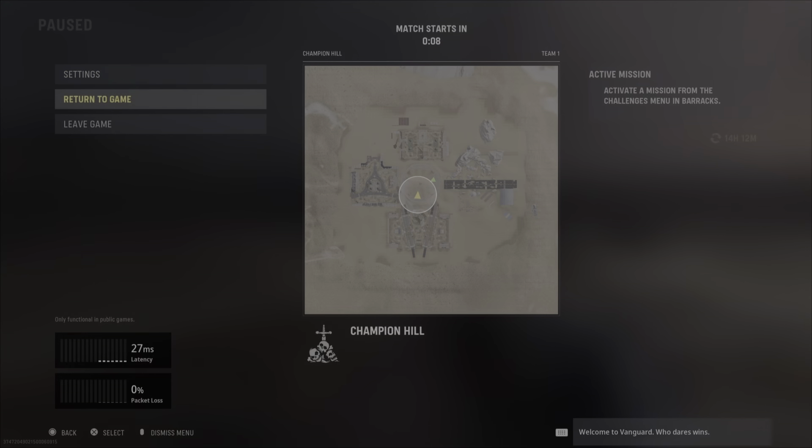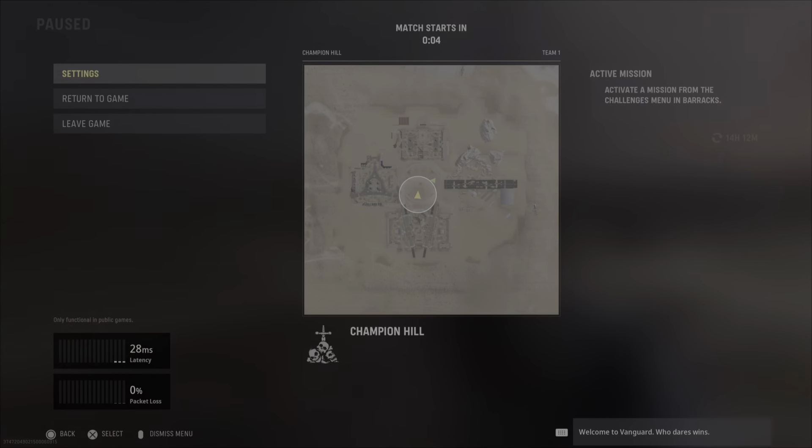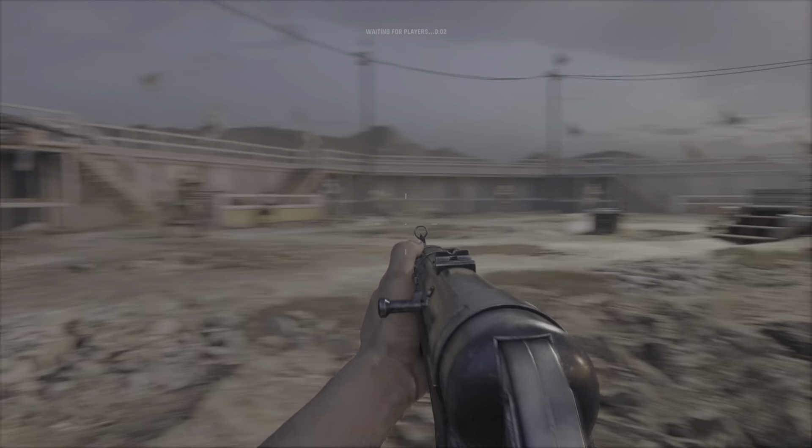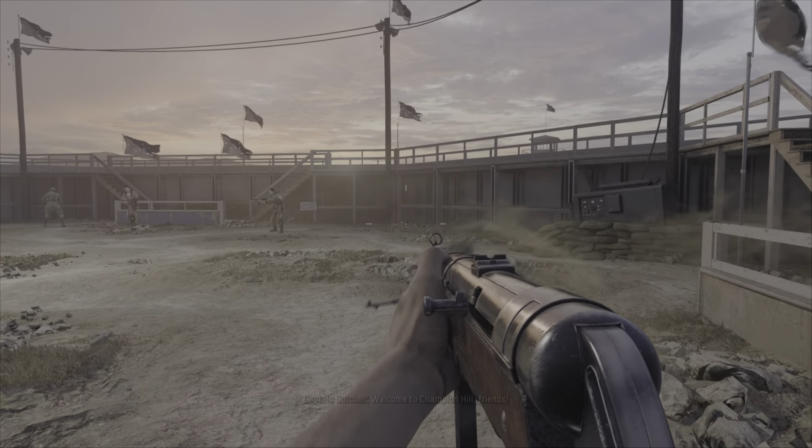Hey everyone, Luz from Skullbusters, and today we're playing the Call of Duty Vanguard Alpha. It's just come out today on the 27th of August and it's out Friday, Saturday and Sunday — so until the 29th of August. There's only one game mode on it, like the Modern Warfare Alpha, and it's called Champion of the Hill.